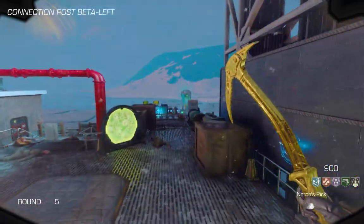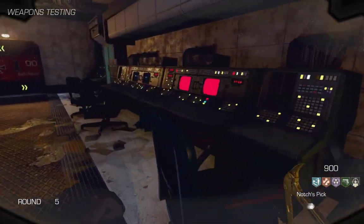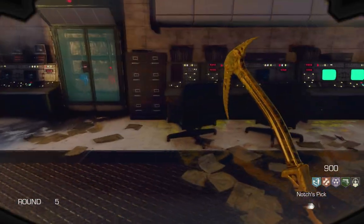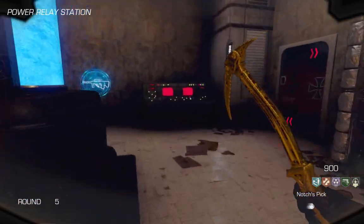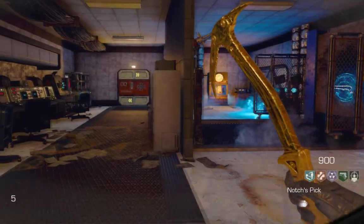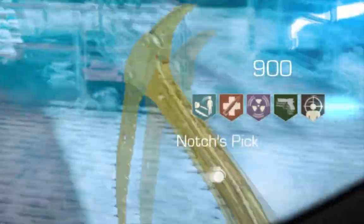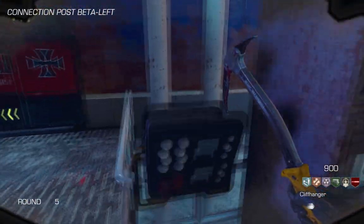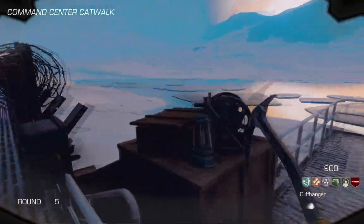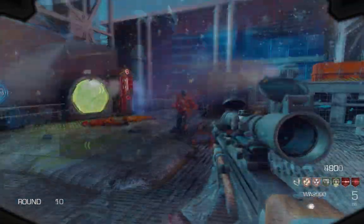The perk limit on this map is 5 perks, so I recommend getting 5 perks before doing these Easter Eggs in order to get free perks. The first Easter Egg is simply activating consoles which are red, turning them green — I'm showing you the locations on screen right now, and once that's done you'll get a free perk. The same goes for this one: go around the map and melee three little things, and once you melee all of them you'll get another free perk.